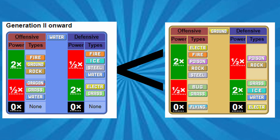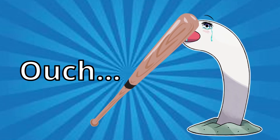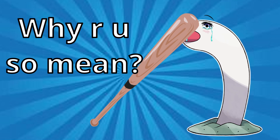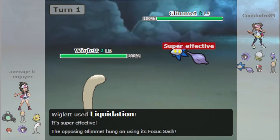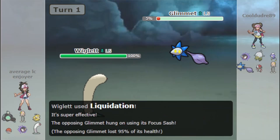No matter how good Wiglet's Water typing is defensively, it's not going to take hits that well considering those stats. And that's the second reason why Wiglet is way worse than Diglett: its stats. Wiglet has the exact same stat distribution as Diglett, except for a noticeably lower Special Defense stat, making it so that even a strong neutral hit will KO it.